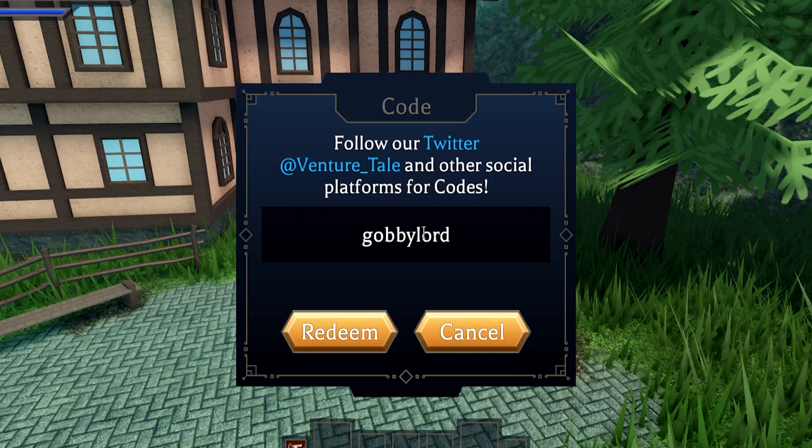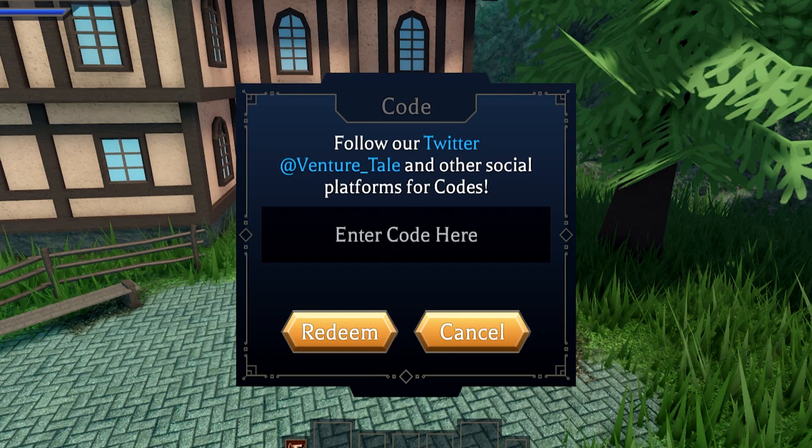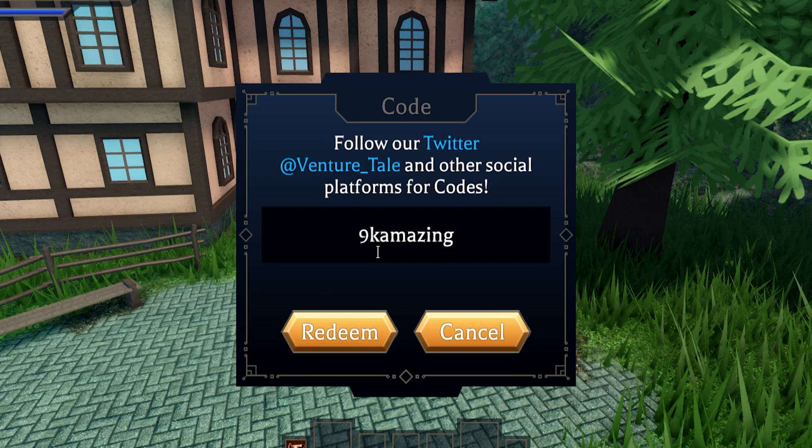Just go redeem that one right now. Gobby Lord — just press redeem. And look at that — you've already redeemed this code. Next up, we got 9k. I'm pretty sure like this. This will give you some Aya gems as well, so if you don't redeem this, you will miss out. Just go redeem this one as well. Also, we got a new one — hold on, let me just go show you guys the new one. Let's just go redeem that one.